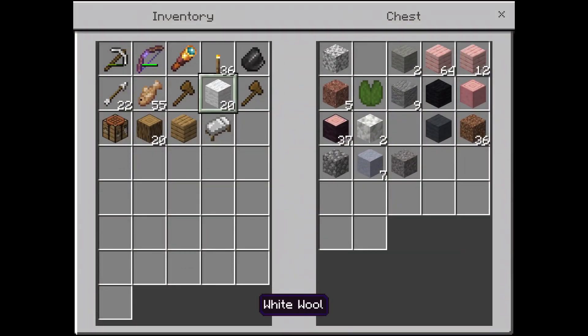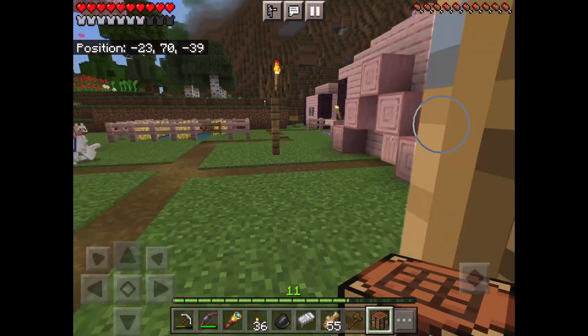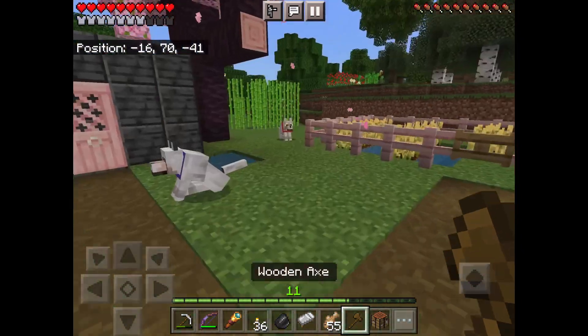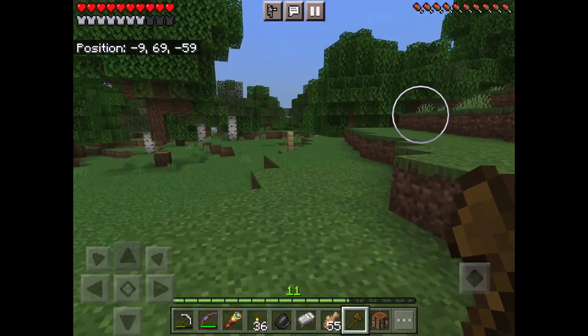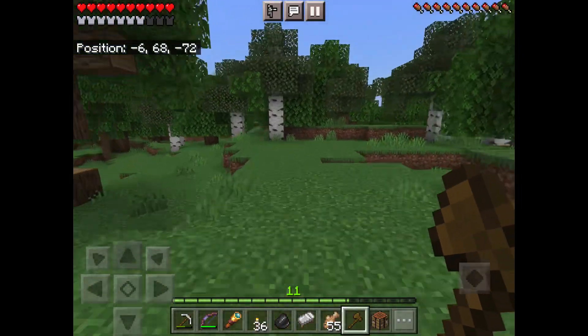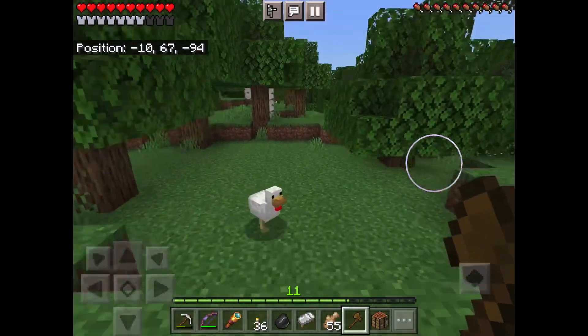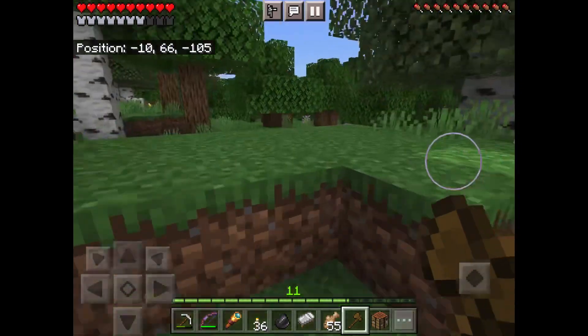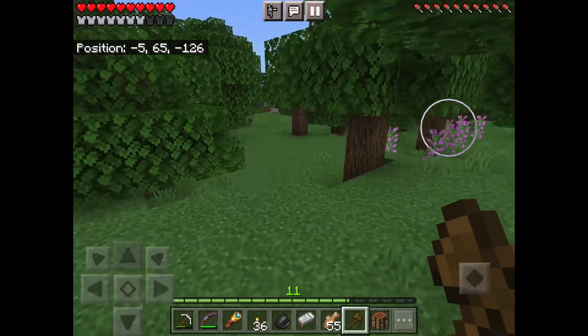I accidentally made a crafting table, whatever. Let's go. The coordinates will always be up there in the corner — all you have to do is look up there, maybe take a screenshot or pause the video. If you haven't already, please consider subscribing to Sailing Caya Games for more amazing content for your viewing pleasure.